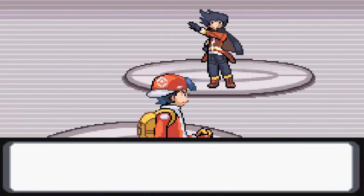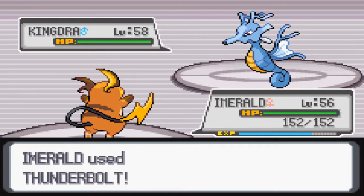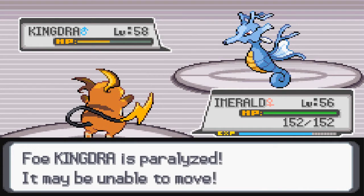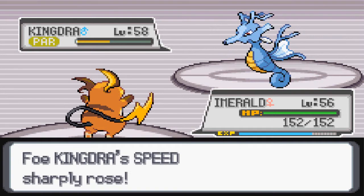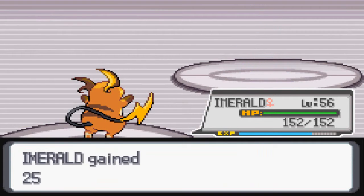Okay, Gym Leader Wesley would like to battle. What do you have? A Kindra? Cool. Let's use Thunderbolt and see how it goes down. Paralyzed - yes, that's awesome! I know that Kindra is Water and Dragon type, so the Dragon typing counters a lot of moves, and the Water counters Ice in a way. Alright, 57.